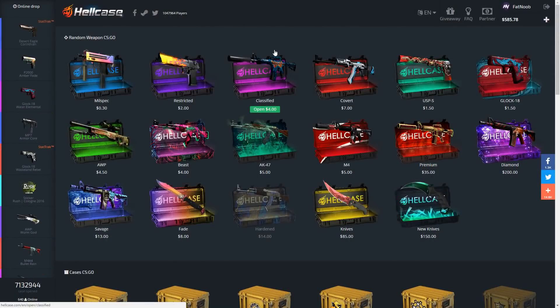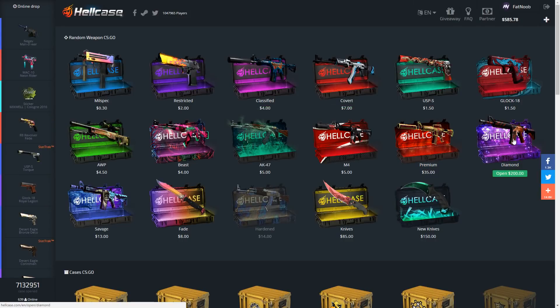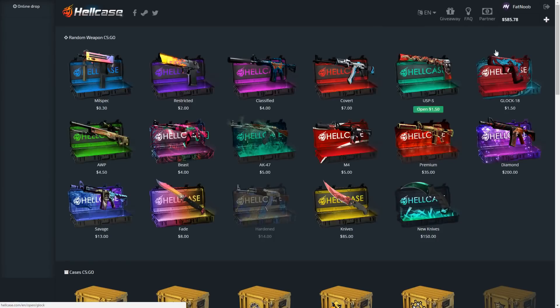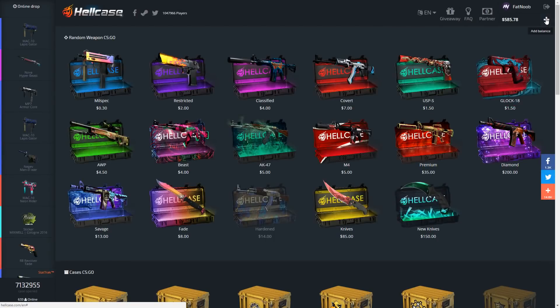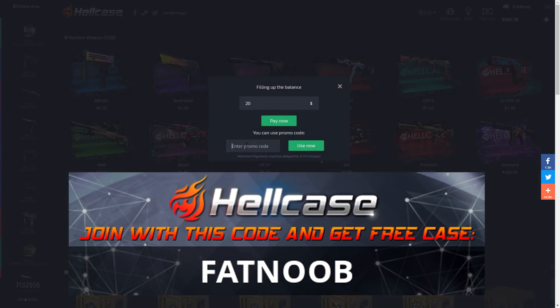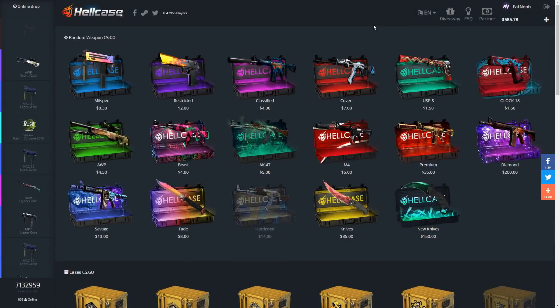What is going on guys, it's Fat Noob here and today we're doing another HellCase opening. We've got $585 to open up some cases. They actually added this new diamond case — it's a $200 case with some crazy items. If you guys want 70 cents for free on this site, click the 'Add Balance' button, type in promo code 'FatNoob', click use, and you can get 70 cents to open up some free cases.